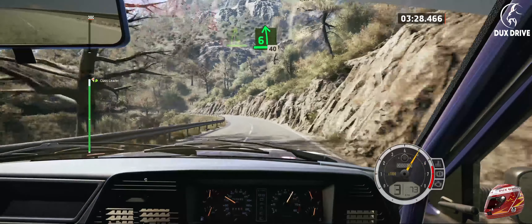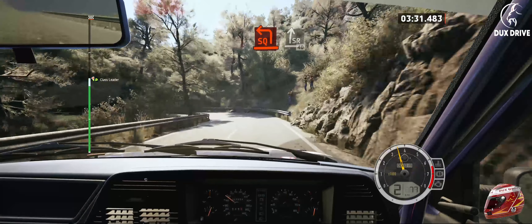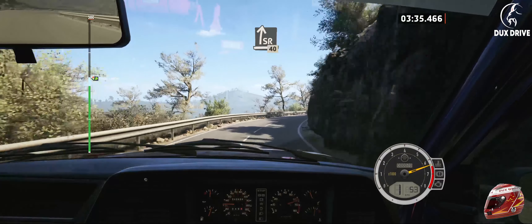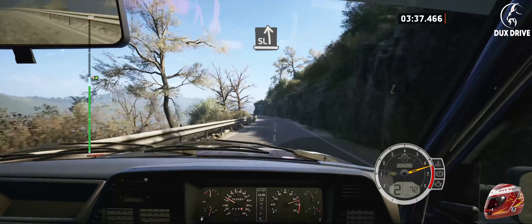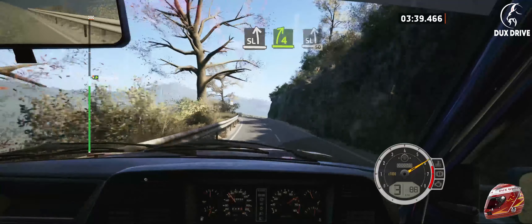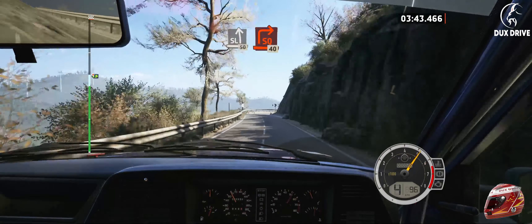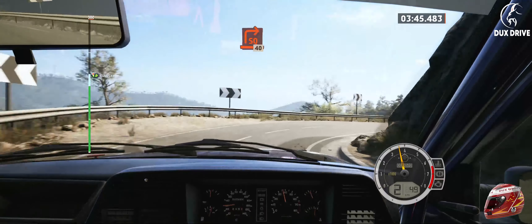Slowing, 40, square left, tightens, and slight right, 40, slight left, and 4 right, short of a crest, to slight left, 50, square right, open, 40.